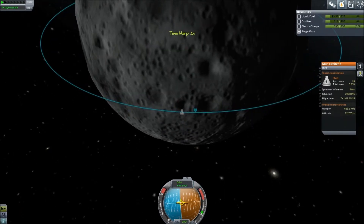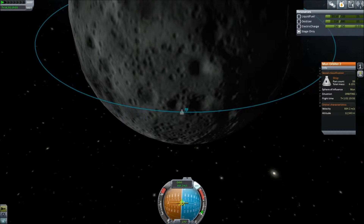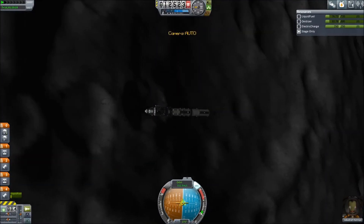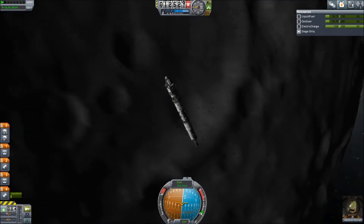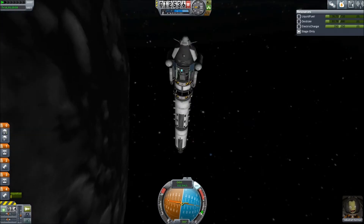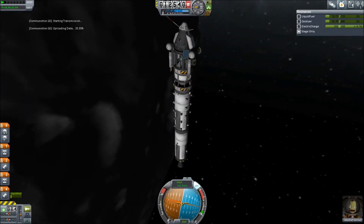It's probably going to drop a bit more once we circularize the orbit. Spinning around, overshooting, correcting again, and then tweaking it carefully — we're down to around 12 kilometers, pretty close to the ground. The reason for this is accuracy. We do our normal science: the materials bay, then the goo, then a crew report.